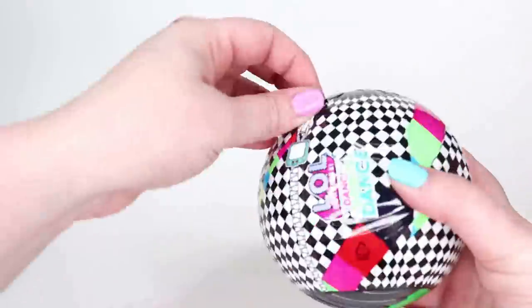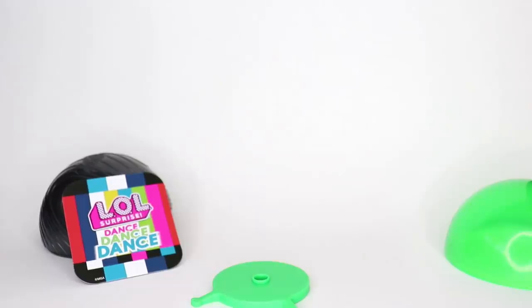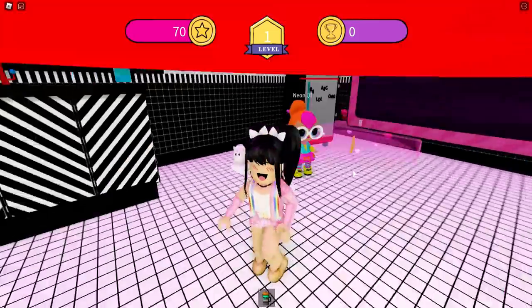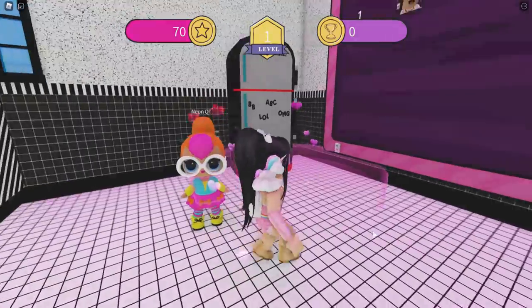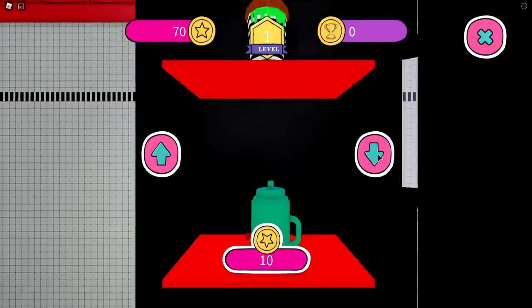I think we should open some of the LOL Surprise Dance Dance Dance Dolls. The ones that you can see in the game are Diva, Neon Cutie, Queen B, and MC Swag. We got Chika Chika from Channel 5! Then we can go over to see Neon Cutie, who is literally looking like a Neon Cutie. She is actually hanging out by the fridge, and the fridge will turn into a shop — this is going to be where you are going to be able to buy and collect all of the different drinks.